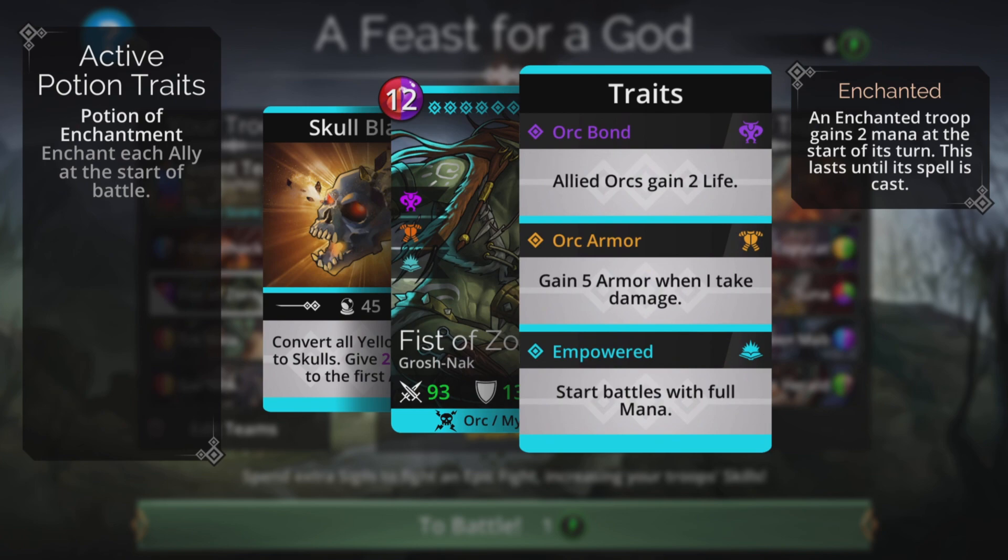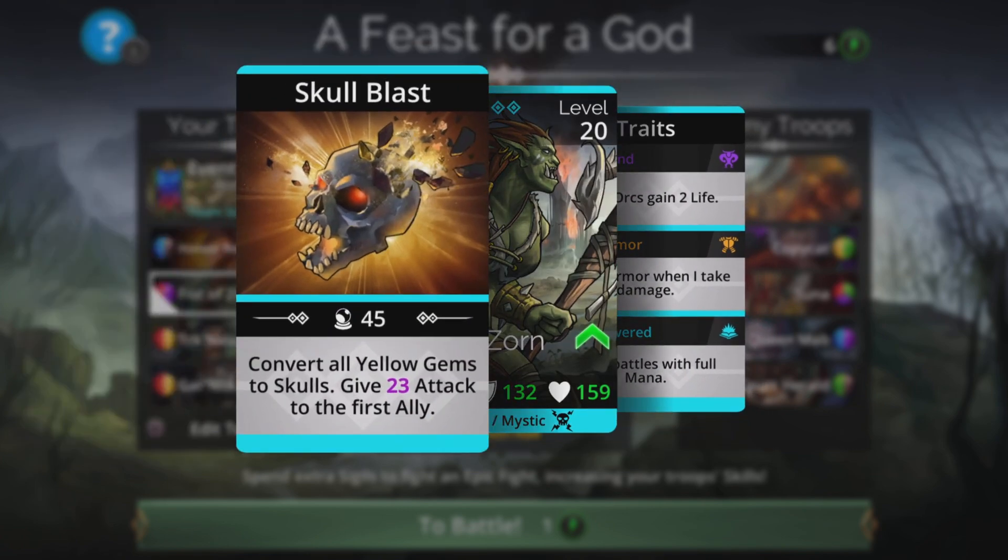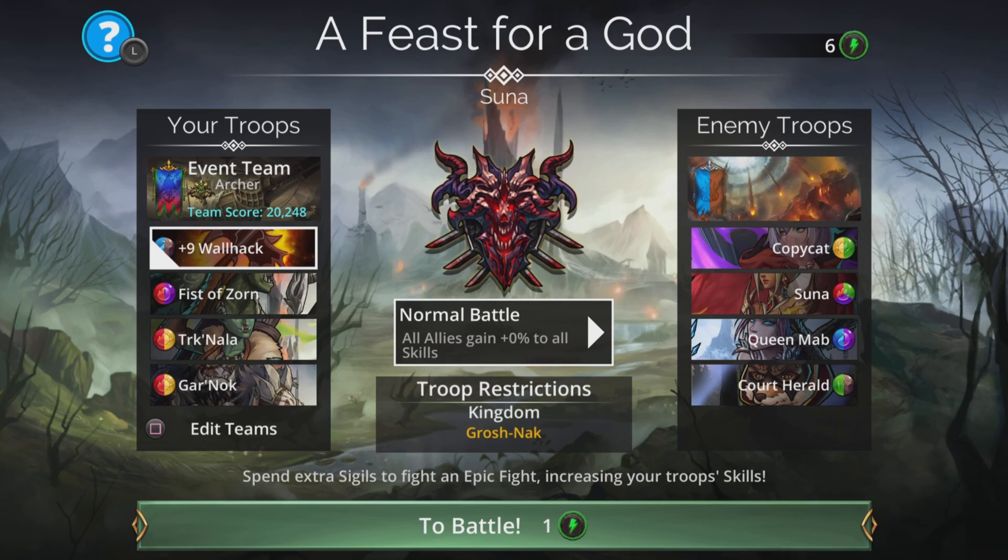We're going to have Fist of Zorn here. It starts battles with full mana if you have the third trait. It converts all yellow gems to skulls and gives 23 attack to the first ally, making our skulls even more deadly.